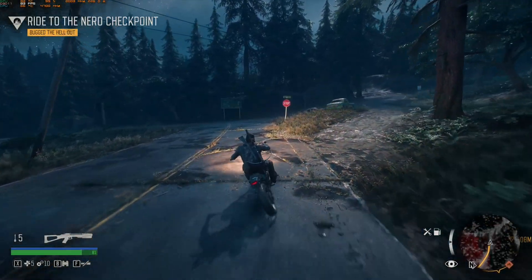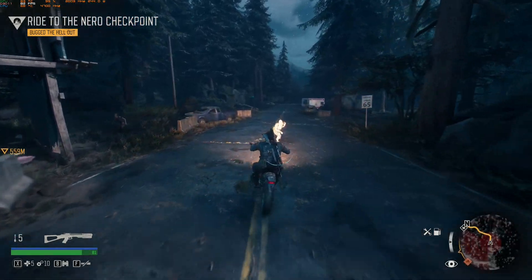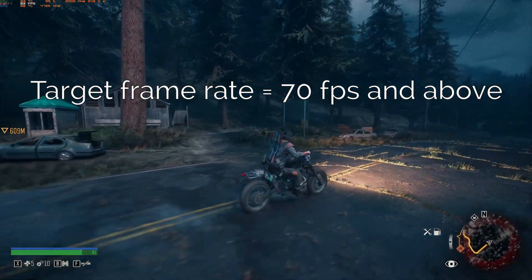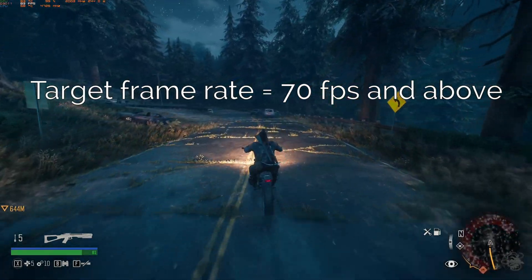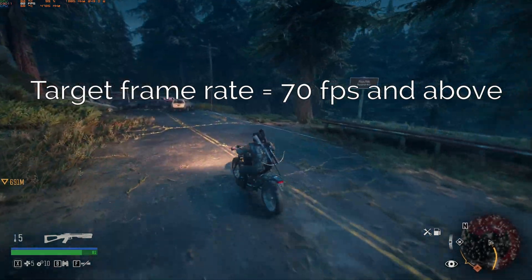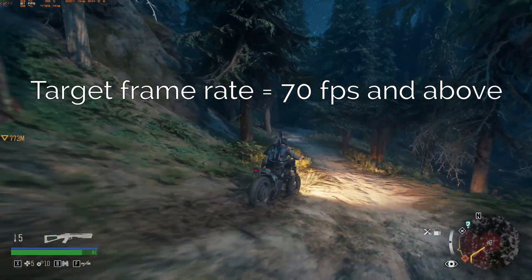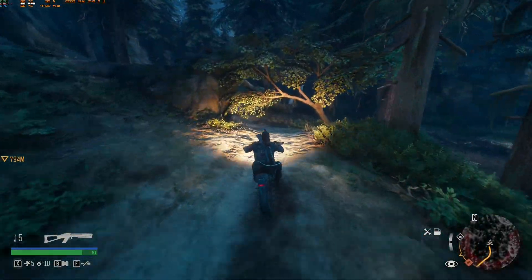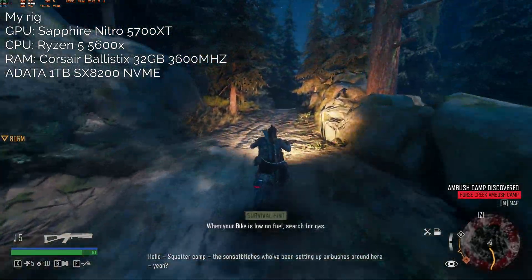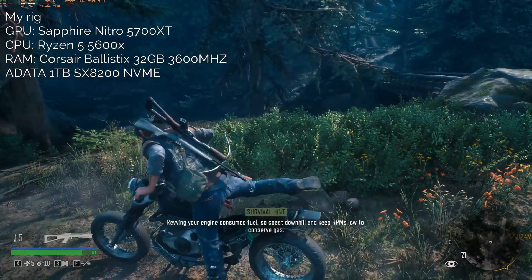Before getting to the optimizing, I'd like to categorize the relevant settings according to how drastic the visual difference is and the performance you get when turning them down. Our target frame rate for this guide is the 70s FPS range while minimizing drops below that. I'm a high refresh rate gamer and values in the 60s are noticeable to me even with FreeSync. Feel free to adjust your standards accordingly. This guide is based on a 5700 XT and should scale similarly on comparable hardware.